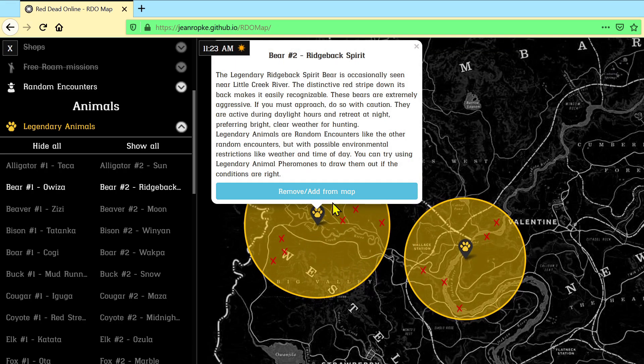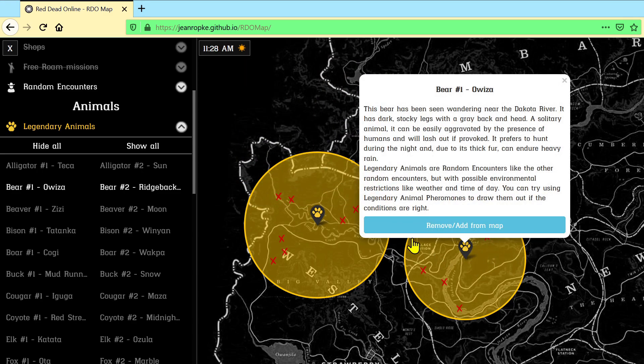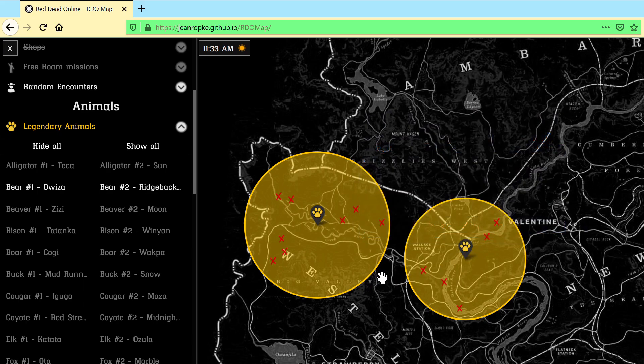The Ridgeback Spirit Bear comes out during daylight hours, retreats at night, and prefers bright clear weather. The Owiza Bear by the Dakota River prefers to hunt during the night, and due to its thick fur it can endure heavy rain, so rainfall doesn't matter for that one. They're located near Valentine and Strawberry, so head to one of those towns and over towards those rivers to find them.